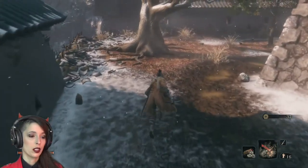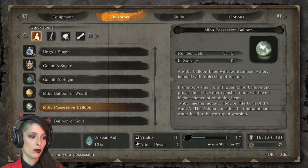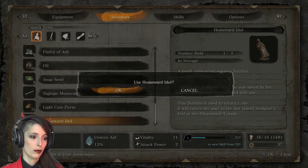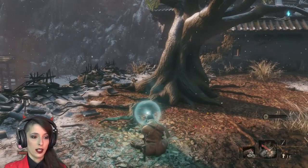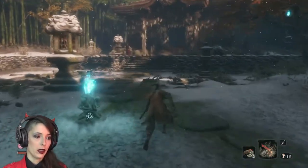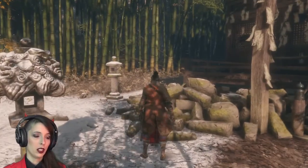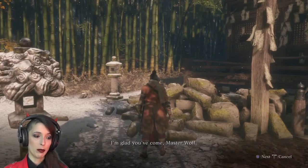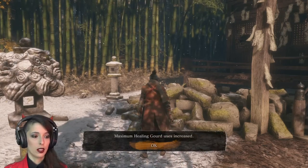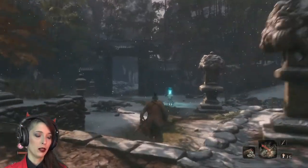I'm going to go back home real quick — Homeward Idol — just to give the Gourd Seed to Emma. There we are. Emma, please — I found this seed. I'm glad you've come. It was kind of really expensive, but hey, what wouldn't I do for healing items? Goodbye, see you later.